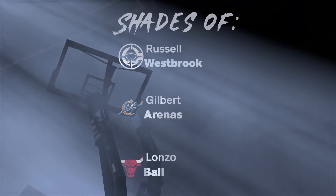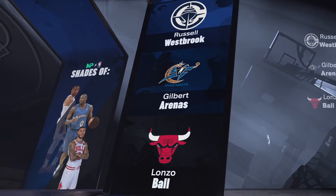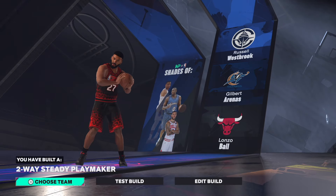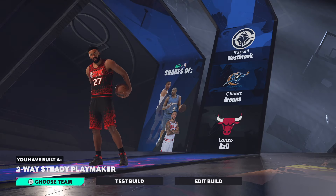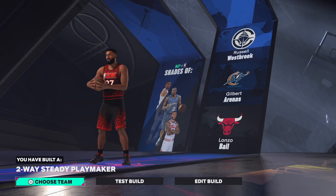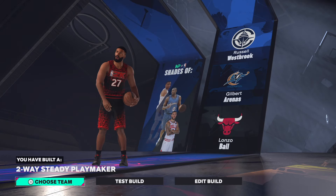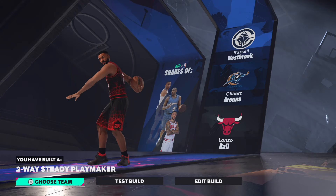That's what we have for this build. Let's get into the shades. I do not clickbait — here we go. We have Russell Westbrook and he's shown playing for the Denver Nuggets. 2K is so trash, man — how can you not update the rosters? This shows how much they care about the game. Westbrook has been playing with Denver and they're almost 10 games into the season. Anyway, we have the two-way steady playmaker build and I'm out of here.